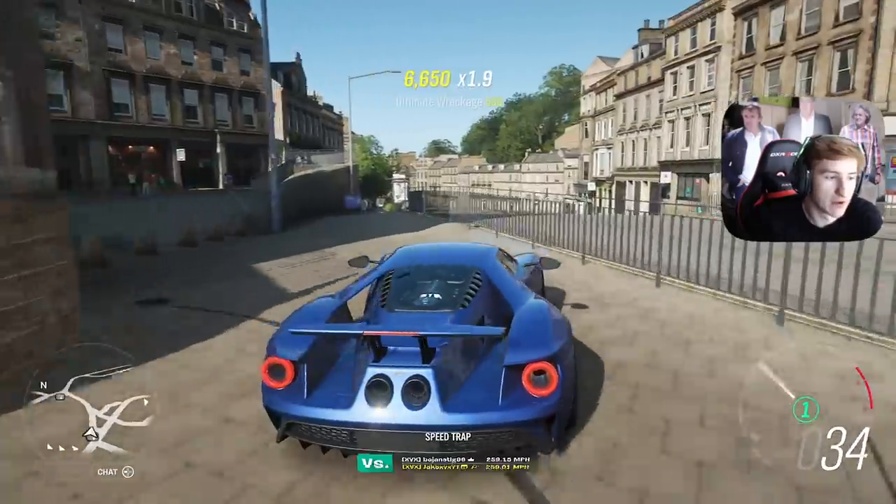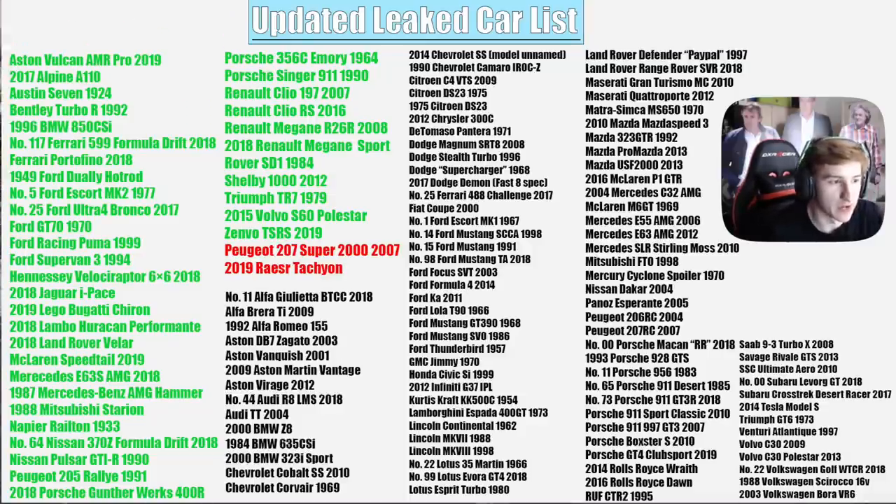If you look closely, I've noticed that the majority of these cars highlighted in green are either really old or really new. You'll see years like 2018, 2019, or on the other end 1990, 1964, 1979 — very, very old. There doesn't seem to be many in the middle, which is very strange. This tells me that they seem to like to focus on the more exciting cars from this list — the newer cars — which means we can make sort of educated guesses as to what cars off this list we may see next.